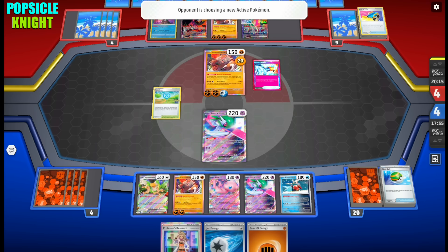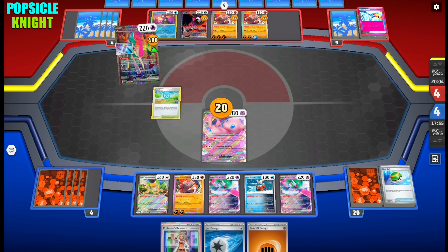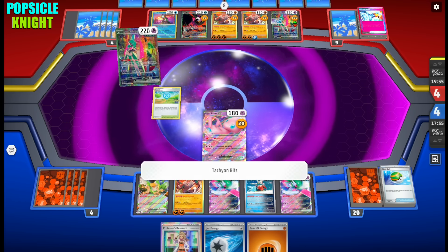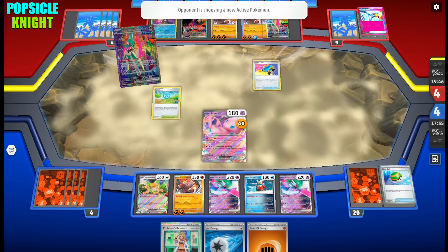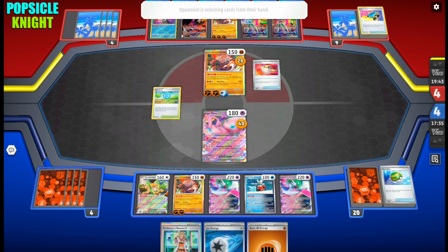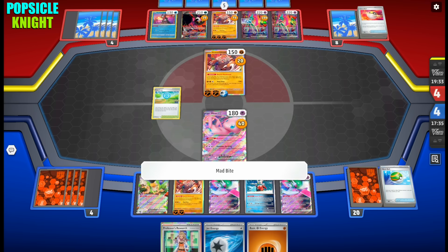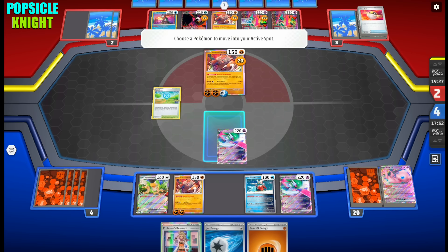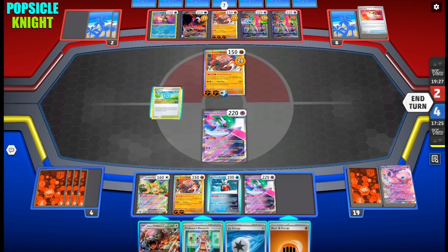My opponent uses Prime Catcher and they're going to target Mew EX. By switching into their Iron Valiant, Tachyon Bits hits Mew EX for two damage counters — and another two. I was going to say Mew EX is resistant to Fighting, so we should be able to survive. But with two Iron Valiants putting four damage counters on our Mew EX, it puts it within knockout range of Ursaluna EX. There it is: 190, 230 total — and that gets my opponent two more prizes.